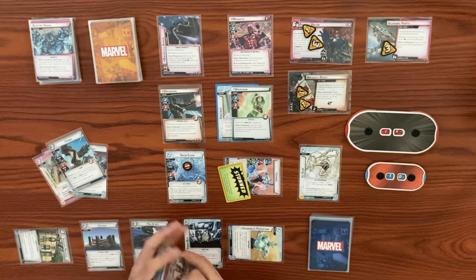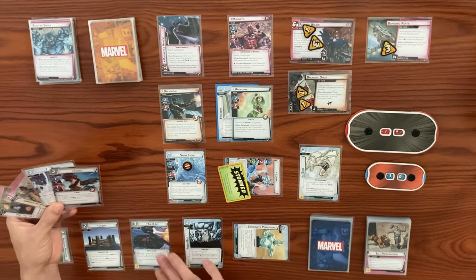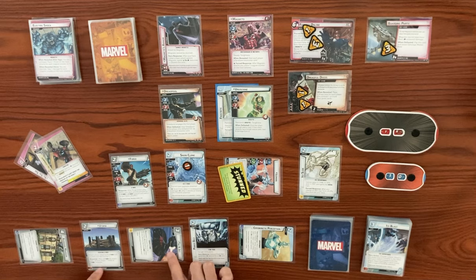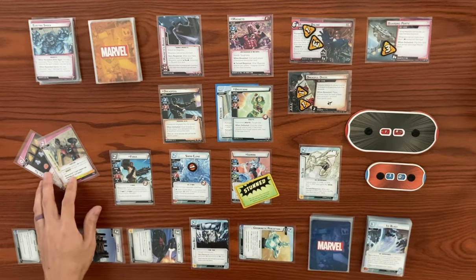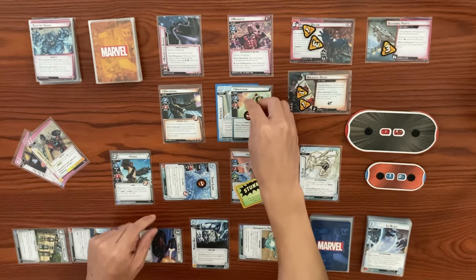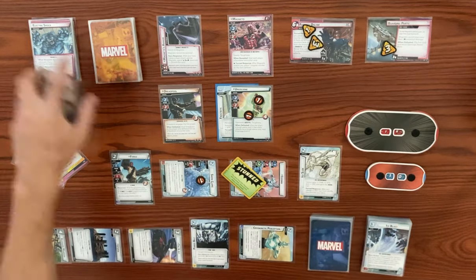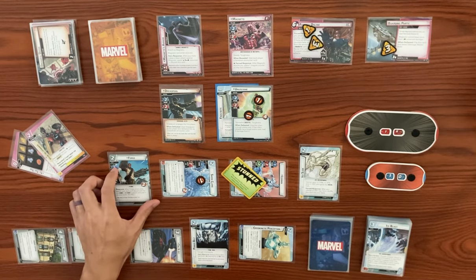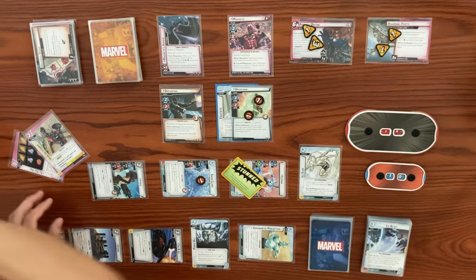When Forge enters play, we can exhaust Utopia to ready an X-Men character in Iceman. Snow Clone will swing for two at Unuscione — since she has frostbite, he won't take consequential damage. Iceman is going to thwart for two with Ice Slide and clear off the Dreadful Deeds here. Forge will thwart for one on boarding party and drop it down to two. He'll take consequential damage. We also play our Tic-Tac-Toe — it's a zero-cost upgrade where we can spend a resource to move damage from a character over here, and if there's three in a line, discard this card and deal all damage on it to an enemy. Let's end our turn and ready back up.